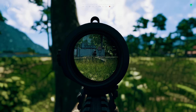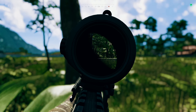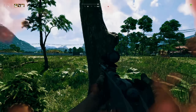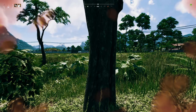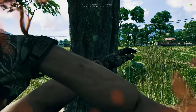Enemies have aggroed on the gate. Let's make sure we've got ammo in our Mosin. These boys do not mess around.